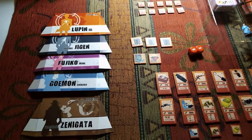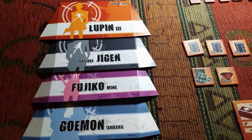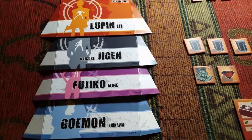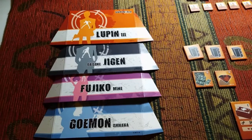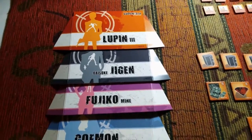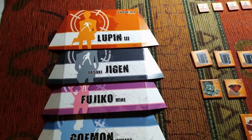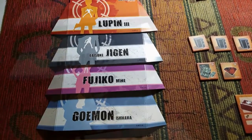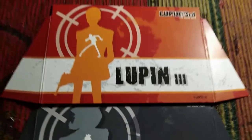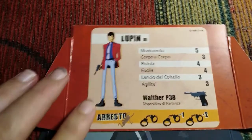The game is for two to five players. The game includes five character screens that allow five players to play as their favorite character from the series. Four of the five playable characters are Lupin and his comrades. The fifth character is Inspector Zenigata, the only antagonist to the band of thieves featured in this game. If you flip over the character screen, you find the stats for that character printed on the back.